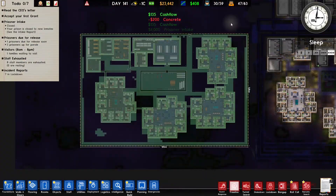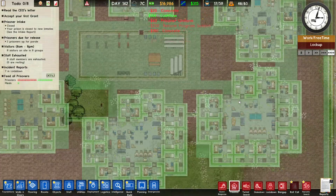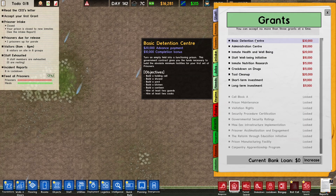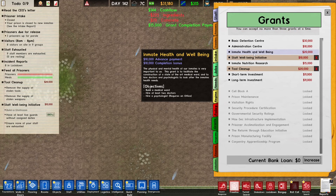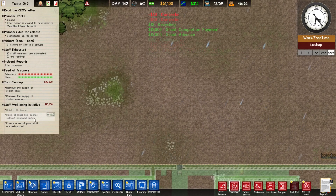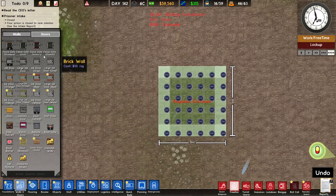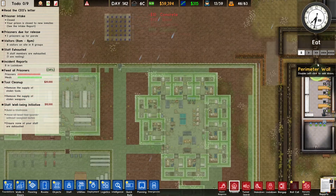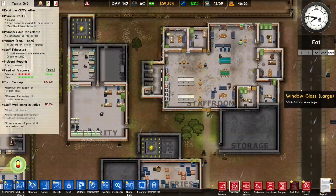I'm running out of money, so let's get some basic things so we can get some extra money. And what I also want to do is build a small building here — it's going to be like a tiny little staff room so they don't have to go all the way over to rest.